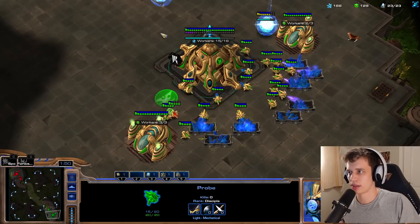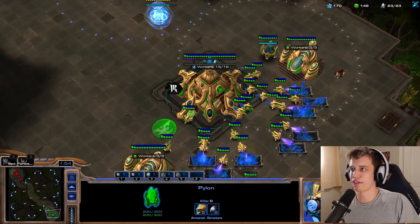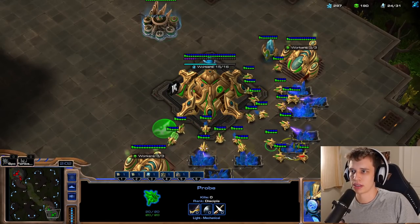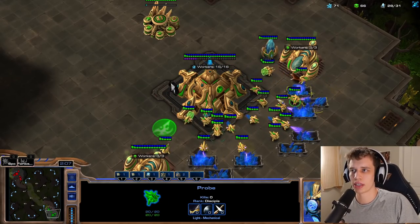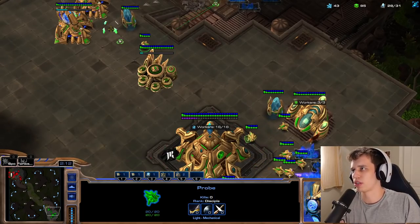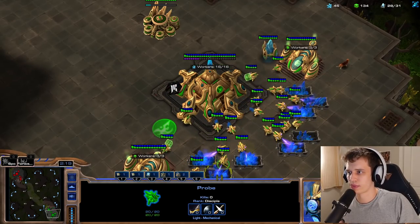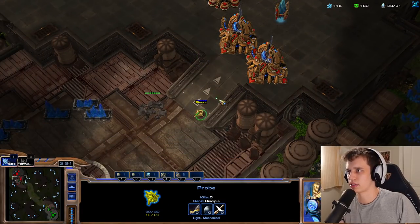He's going to try and deny this one — he tried to, but he didn't quite succeed. I do succeed where he fails — and that's exactly what I want in life. Just got to make sure he can't deny any of my mining here. Just going to open up Stalker Stalker, I think, and the reason for that is it's a pretty small map and I don't actually want to be caught with a Sentry Stalker opener here — it usually sucks quite a bit.